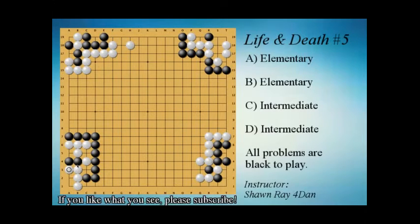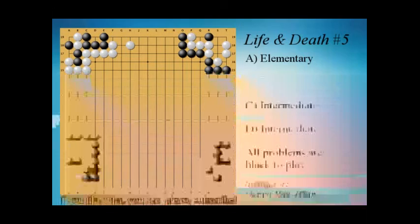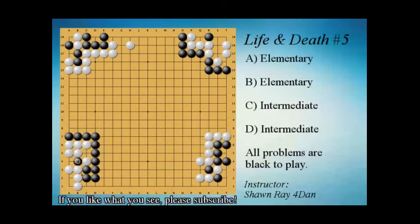There is a tosuji here. The first idea to look at is this atari, but we'll explain why it's wrong. The correct tosuji is actually this move — it's a self-atari, so white must capture. Then we play this throw-in, which is a very nice move: if white connects, we can capture. White must take here, and then we can make it a false eye. White is dead.